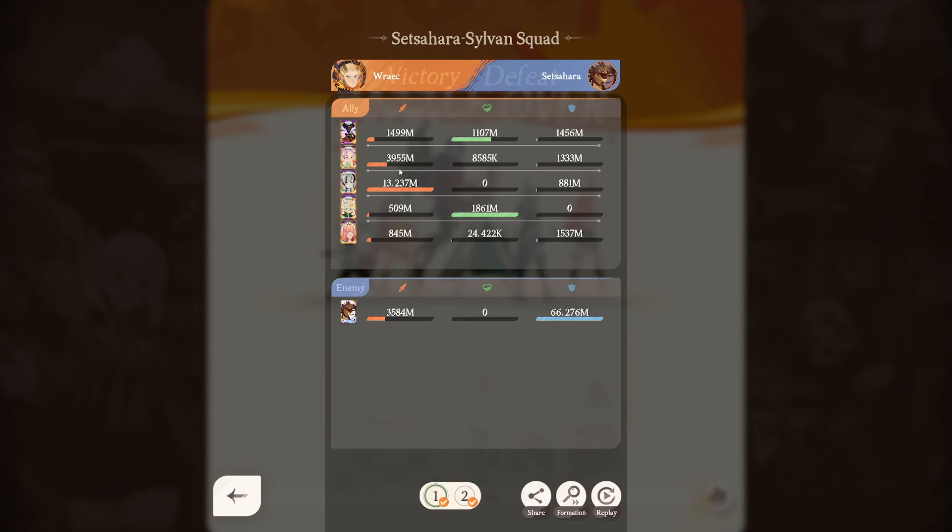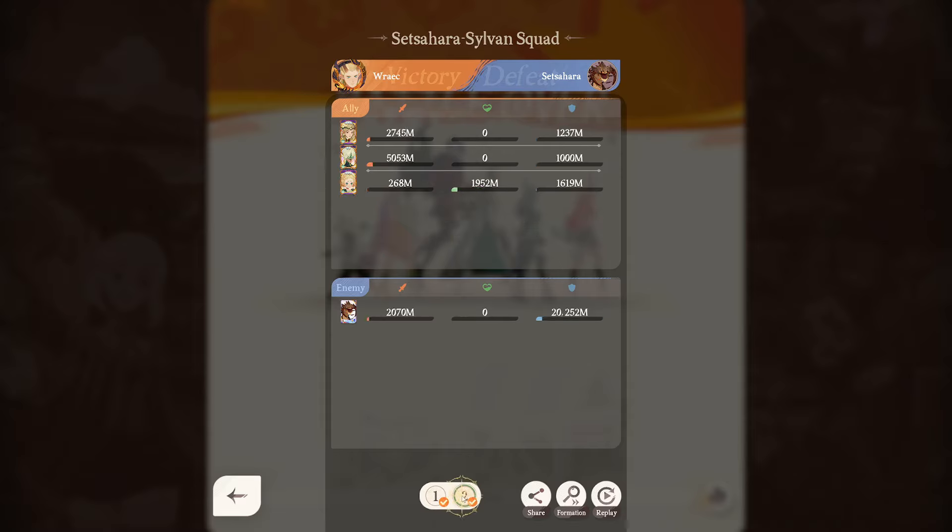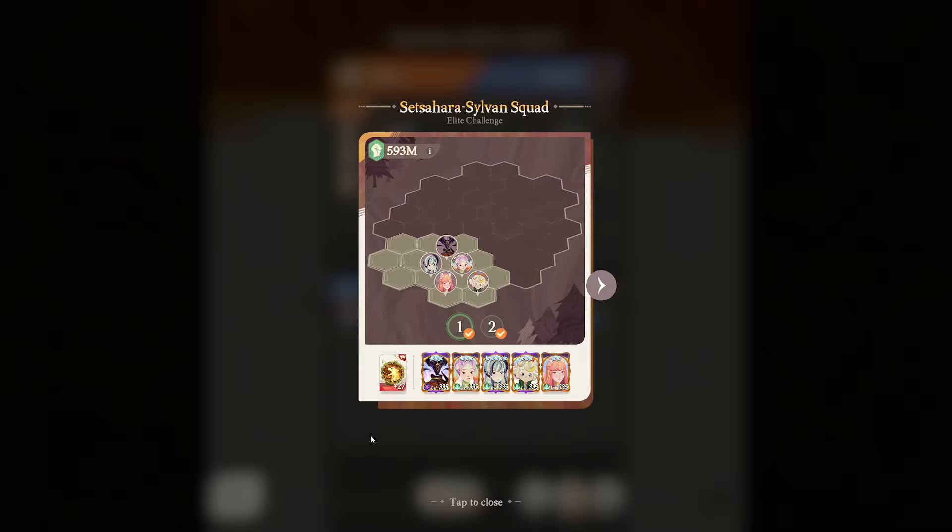For the first fight, the main damage is really from Lily May as expected. For the second one it is fairly interesting. The first thing you really want to note here is that positioning is quite important on this one.